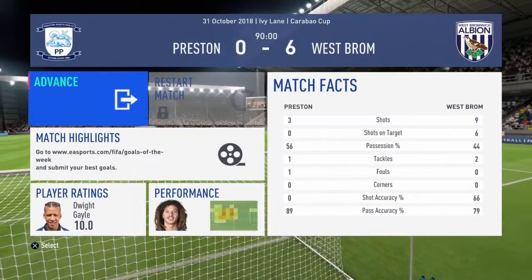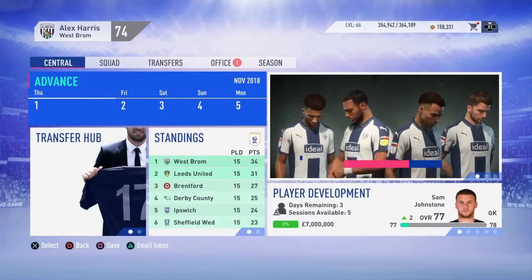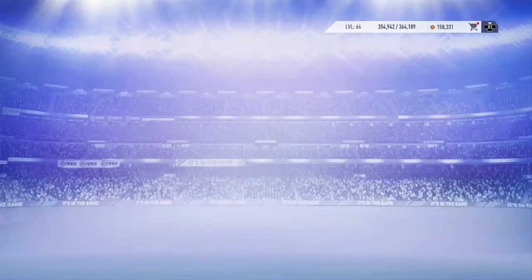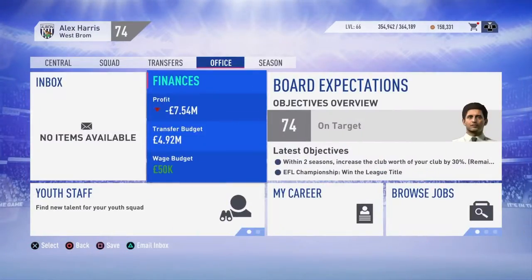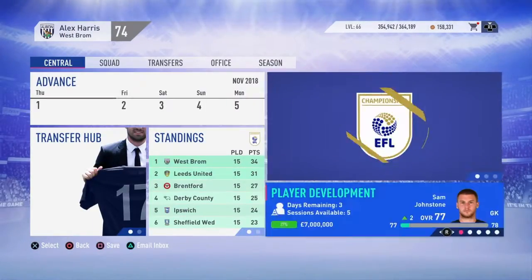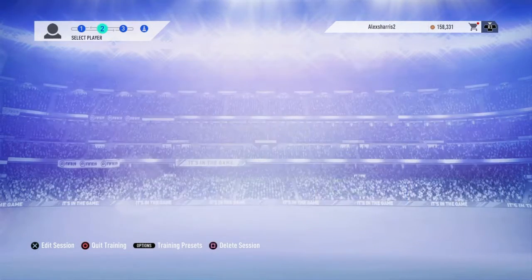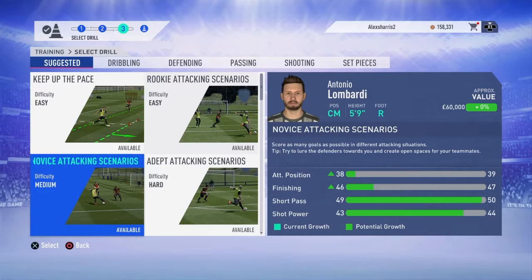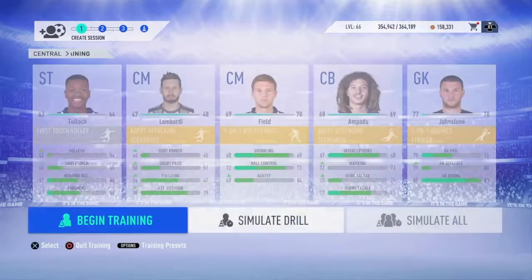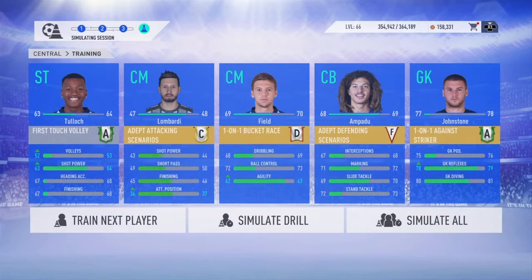They literally had one chance that whole game and they didn't even get on target. We played so well. We've got a youth squad monthly report which I'm not doing at the moment because I'm not that interested in that. I signed a youth player — I need to put him on training and get him up 5 ratings and then play him off the bench in 5 games. He's at 47, so I need to get up to 52. Let's just quickly do that.